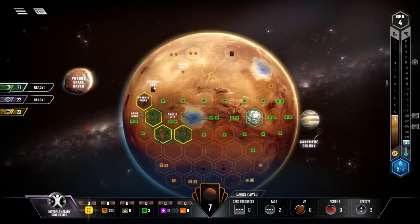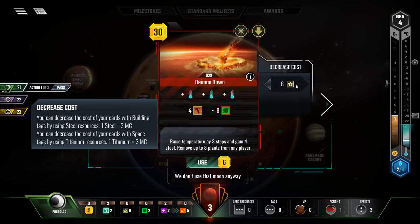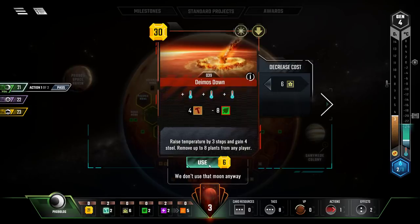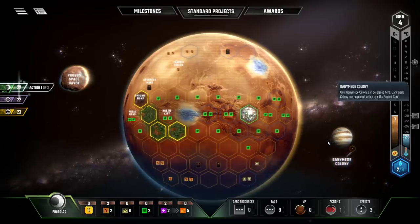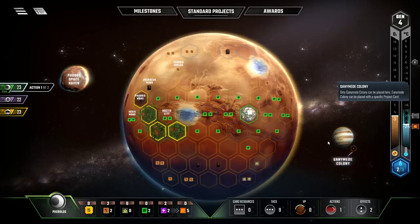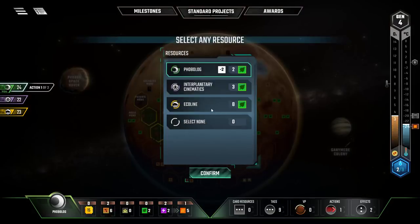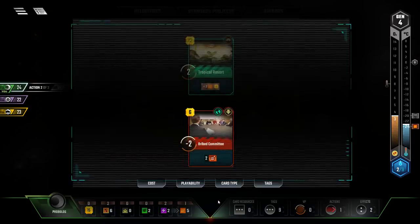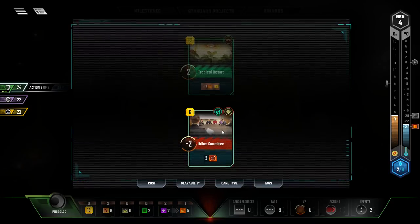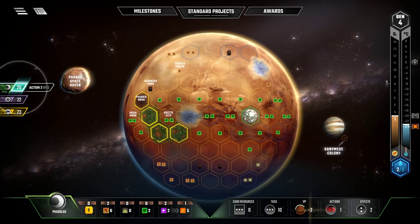Let's not do anything else currently, though that might be a mistake. Now we're going to Deimos Down and spend all the titanium. That raises the temperature multiple steps — every time we raise temperature we get terraforming points which convert into income going forward — then gives us four steel, and then we get to destroy eight plants from someone. We'll destroy Equaline's plants. That was our first action, a pretty good one. For the second action, I think we may as well play the bribed committee. The earlier we play it the better. The victory points break even since terraforming rating is worth victory points.